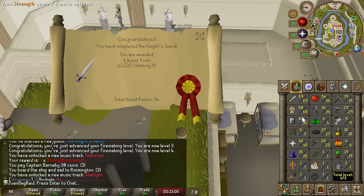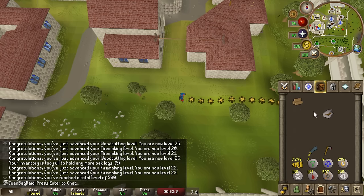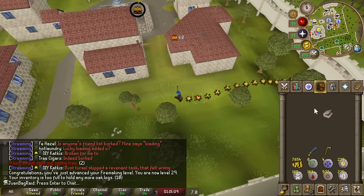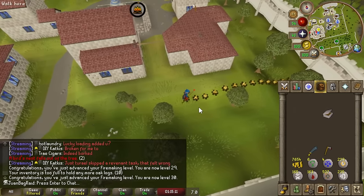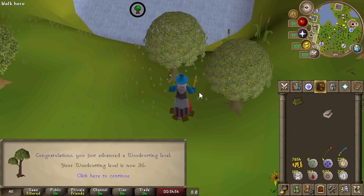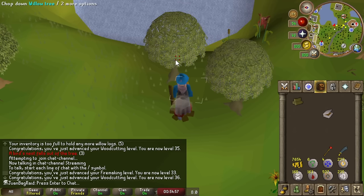We're pretty much ready for Elemental Workshop, but we're going to work on some woodcutting first. I got 500 total - that's a pretty sick milestone. Finally 35, I can start cutting Willows. All the woodcutting stuff is done - I think I'm just going to stop at 41, actually.